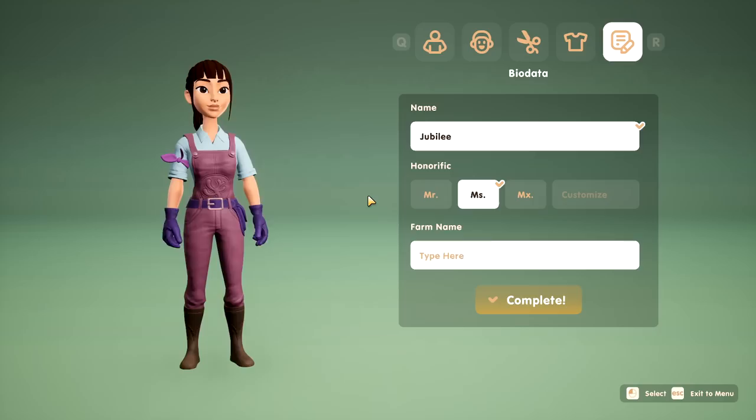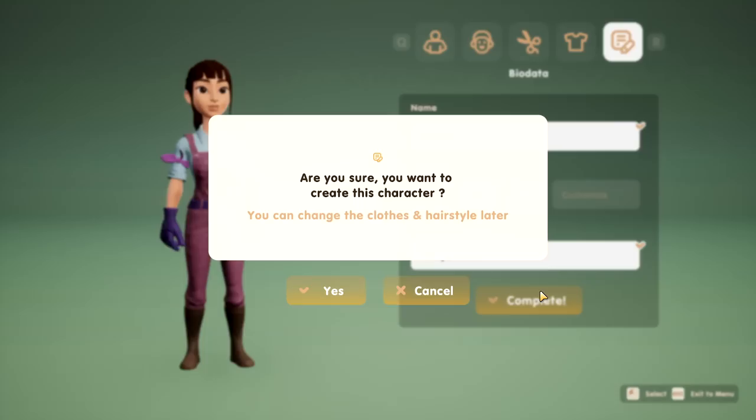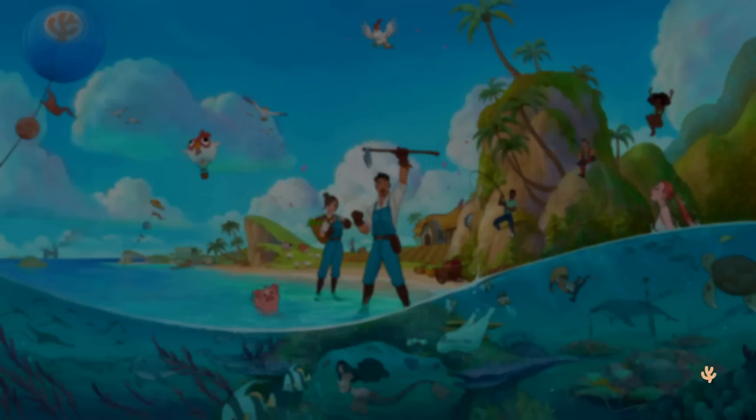We're going to name the farm 'Ever Clever Whisper Farm.' I never know in these games where you name a farm — do you need to put 'farm'? Like, is it going to come up and say 'welcome to Whisper Farm Farm'? I didn't have the ability to add any glasses, but maybe that's something that will be added in the future. That's just that Lily — one of the reasons she looks like me is she has my exact same big round glasses.